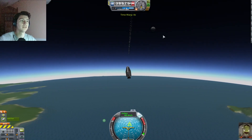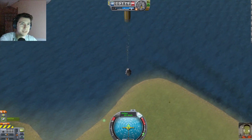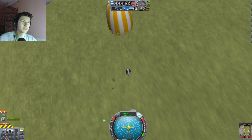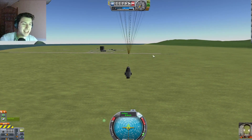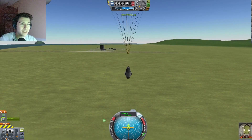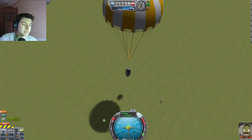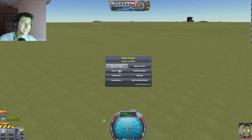We'll pull the parachute — it better work this time. 200 meters per second is way too fast. We slowed down — thank goodness. Now I swear, if this thing blows up again we're going to have a problem. Yay! I don't actually know how to finish the flight, so I guess we'll go back to Space Center and see if we can unlock something new.